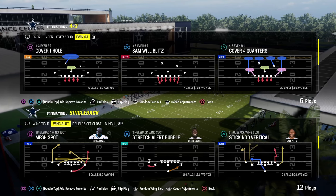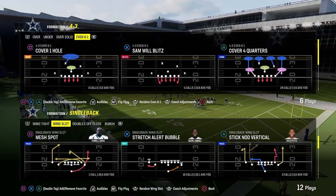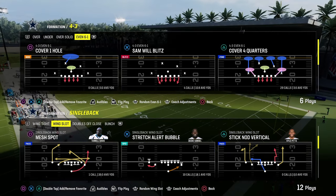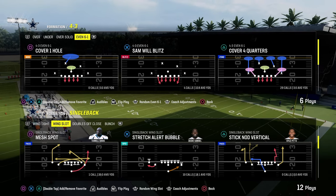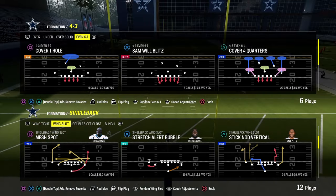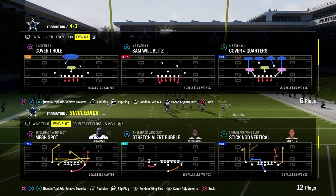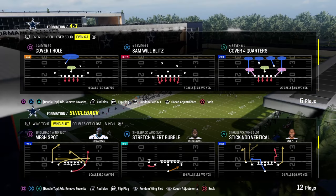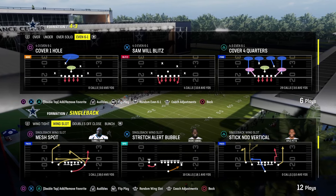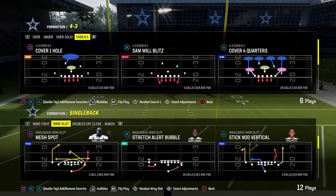We're going to start with stretch alert bubble out of single back wing slot. The primary defense we're going to be utilizing when they go to an under center run set is the 4-3 even 6-1 for this video. If you want my full 6-1 defensive ebook, it's been completely revamped and updated in our Patreon for only $10. This defense is really good right now with zero AP lurk artists, deep out zone, and mid zone. The linebackers are so fast now that they are the best players on the field.